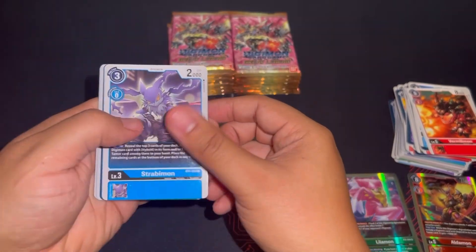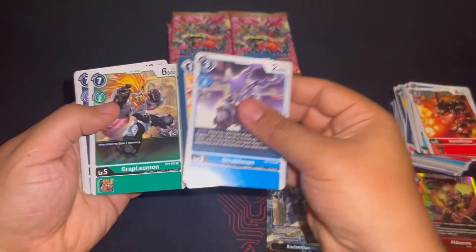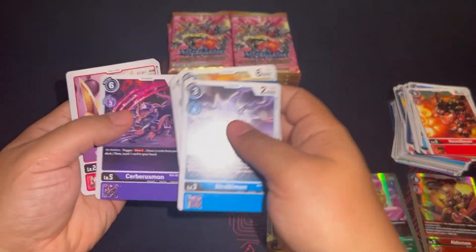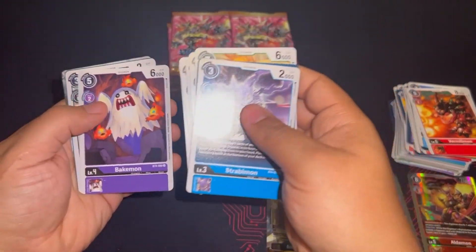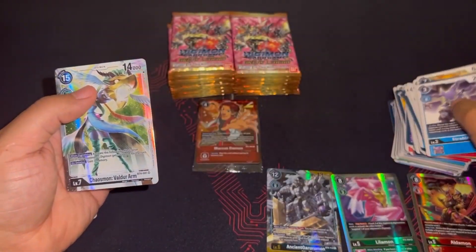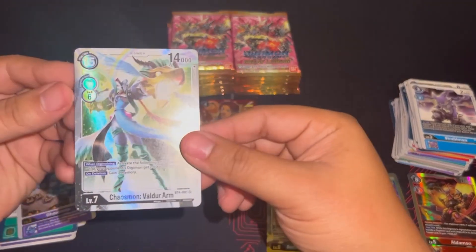Strabimon was one of the OG tamer searchers — used a lot in hybrid decks, especially blue hybrid and red hybrid. Check the top three and you search for a tamer.